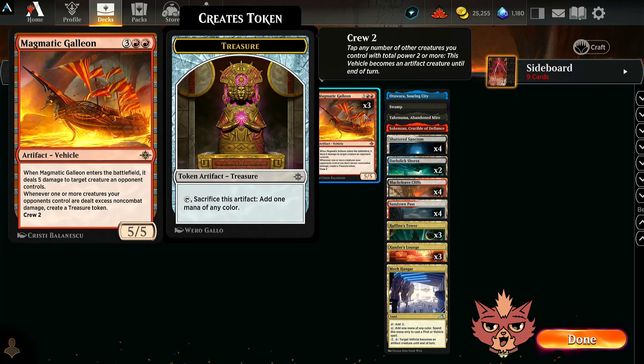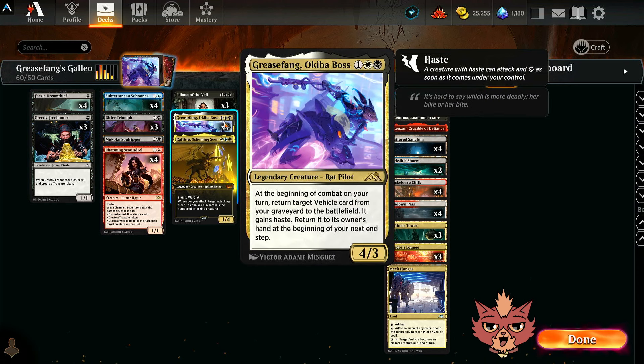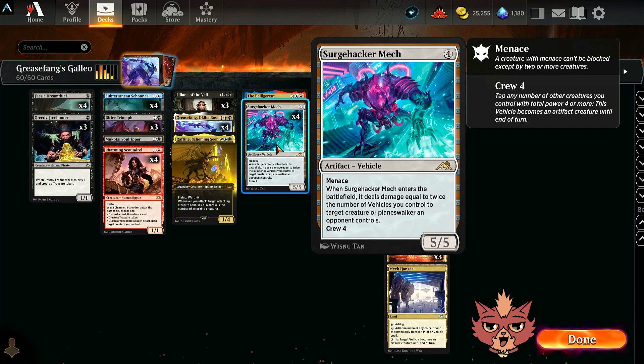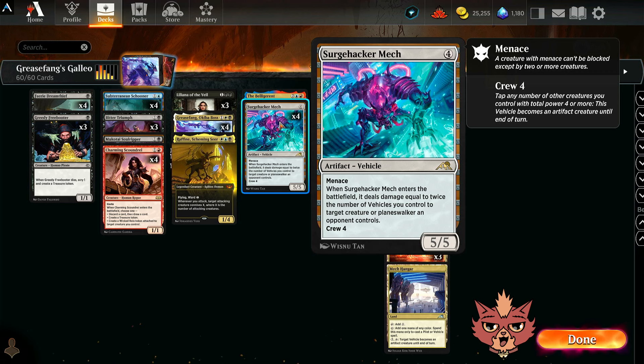This was actually a patron suggestion, so thank you so much. We also have Surge Hacker Mech — all four of them. It's a 4-mana 5/5, crew for 4, which is pretty steep in this build. It has Menace. When it ETBs, it deals damage equal to twice the number of vehicles you control to target creature or planeswalker an opponent controls. So if you have nothing else, it'll do two damage, but more often than not you'll be doing four or even six. Also, if you're cheating this out with Greasefang and giving it haste, Greasefang is a four-power creature, so it can easily crew this up and swing in with a 5/5 Menace a few turns in a row.